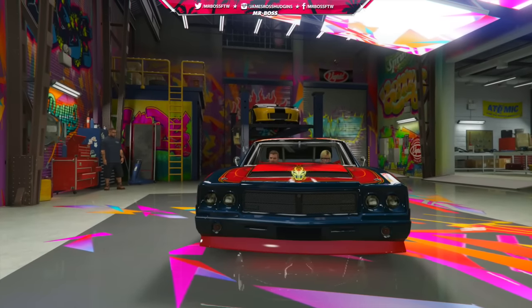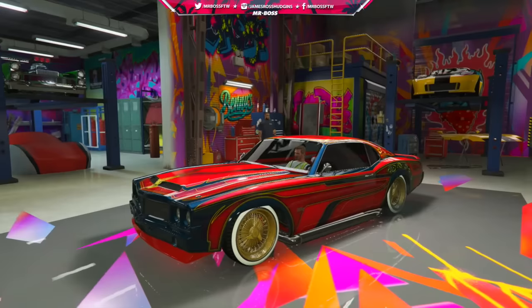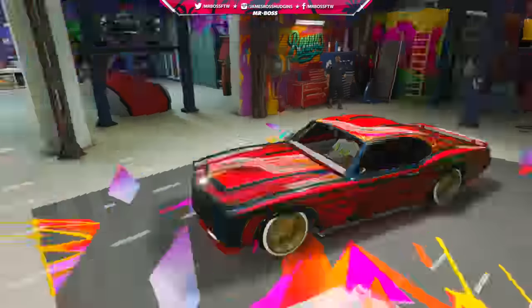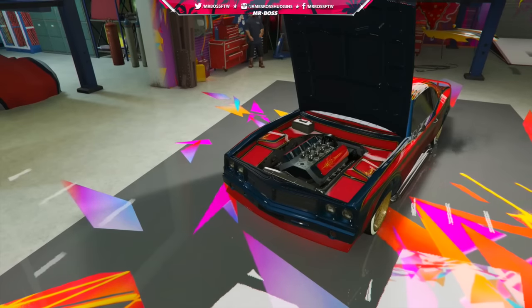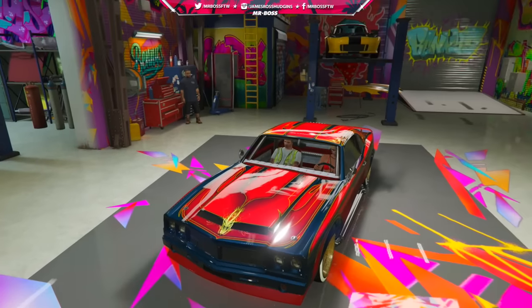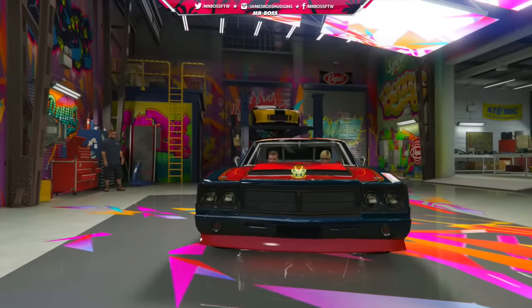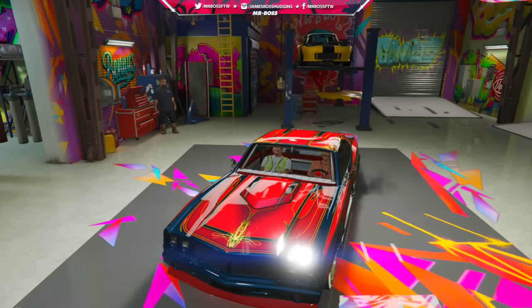Now we've got the Sabre Turbo Custom, which I've said is the sportiest version of the cars we could bring in here. Its default price is going to be $15,000 — the cheapest of the three. However, this is where they get you: the conversion price is $490,000, giving us a grand total of $505,000 just to buy and get the upgrade ability for the Sabre Turbo.